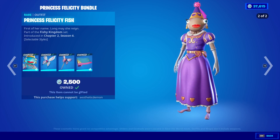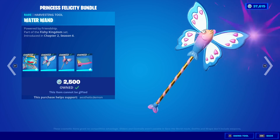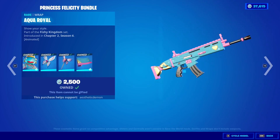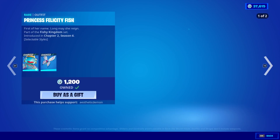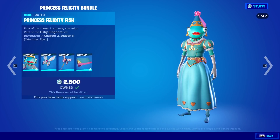Princess Felicity Fishstick is also back with the back bling Flutterfish, the Water Wand, and the Aqua Royale Wrap. And then you can get them all separately if you wish to do so.